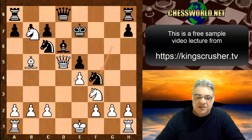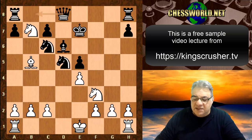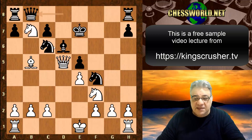Knight takes b7 undermines the c6 Knight, hitting the opponent's Queen in return. We have Queen b8. If Knight takes d5, Knight takes d8 — this situation ends up better for White. So Queen b8, but this loses the c6 Knight.